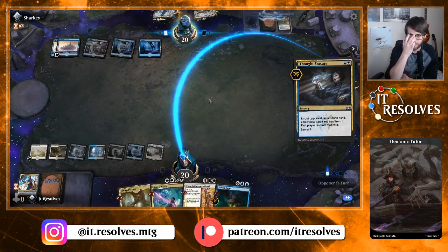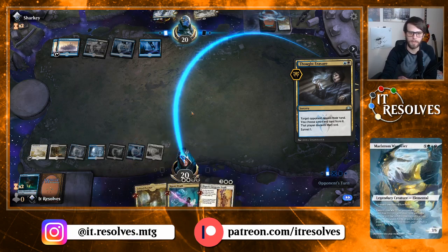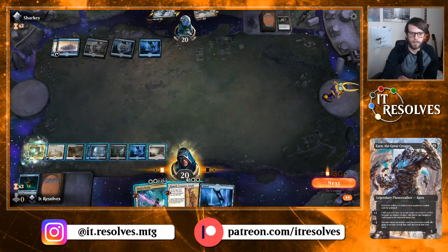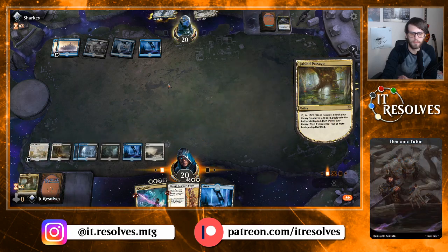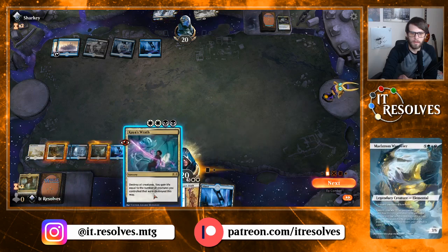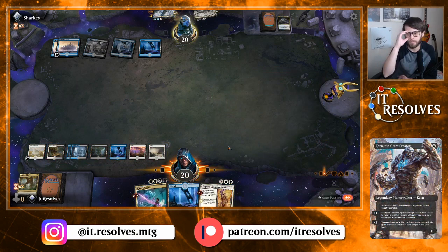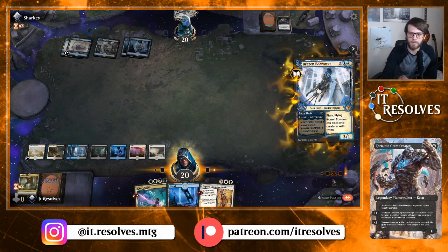They're probably going to either take that or the Elspeth Conqueror's Death here, maybe the Kaya's Wrath, but who knows? All of these are very powerful. Dream Eater — makes sense. Go ahead and do this, thin out the deck a little bit further. Let's get a white. They know about this — I'm going to hold on to it. They have the long-term answer to pretty much everything we want to do, so we'll see what they can do here.